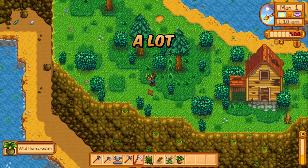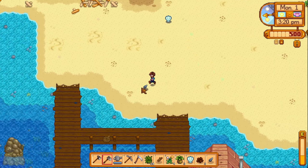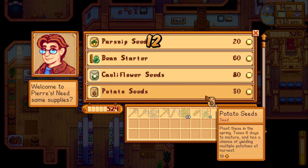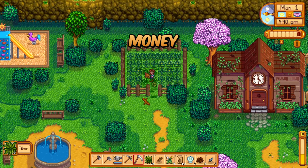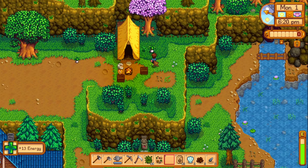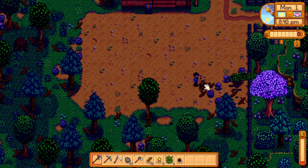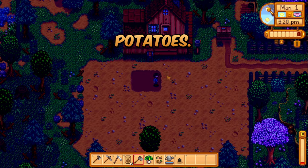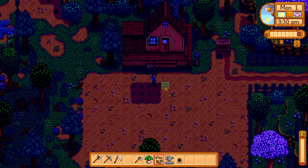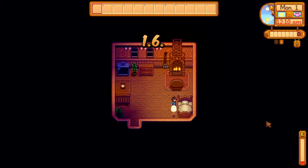We've already burned through a lot of energy, so let's go foraging around the valley for a while. We're going with 12 potatoes to start — I want as much money as possible for strawberries. Clean the farm area near the house, plant our potatoes, one mix seed, and say goodnight to Day 1 of 1.6.